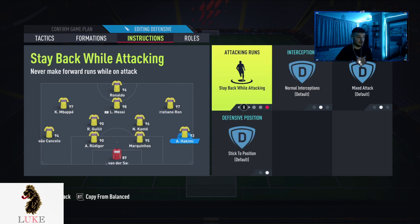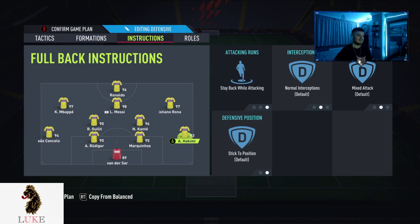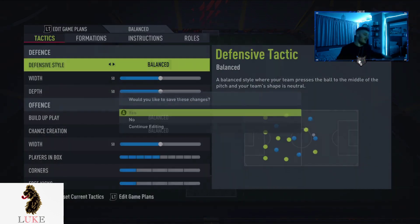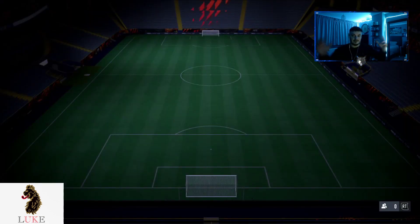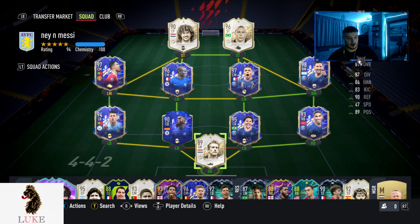Last but not least, I put both full backs on stay back while attacking. I tried step up — it marks opposing attacking players tighter when they're free to receive a pass — but I didn't really like it. So the only instruction on full backs is stay back while attacking. Also, come for crosses and sweeper keeper round it out. That's my updated post-patch 4231 custom tactics — it works on both new gen and old gen.